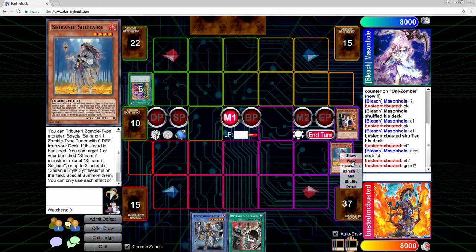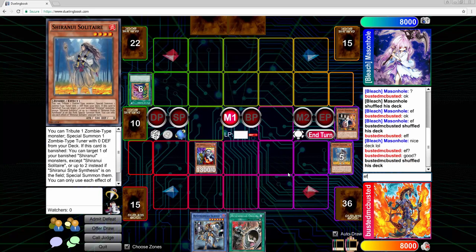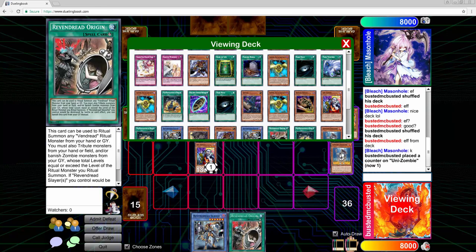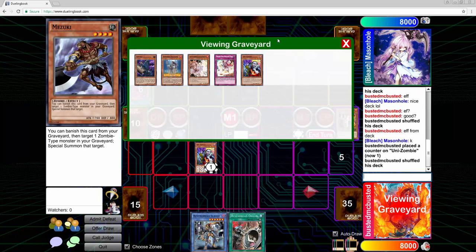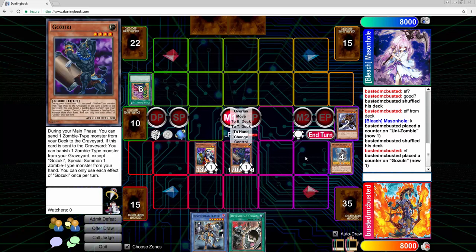I search through my deck, get a Unizombie, and I'm thinking about how to get game. I know I can put 3900 on board, but can I put the extra 100? I summon Unizombie and send Gozuki — that's the best option. I check my graveyard to make sure I have Mizuki. I also thought about Goblin Zombie: summon it, use Origin to tribute Goblin Zombie, banish Solitaire to special summon, then search Gozuki — but instead I decided to just send Gozuki directly and banish Mizuki for Gozuki's effect.